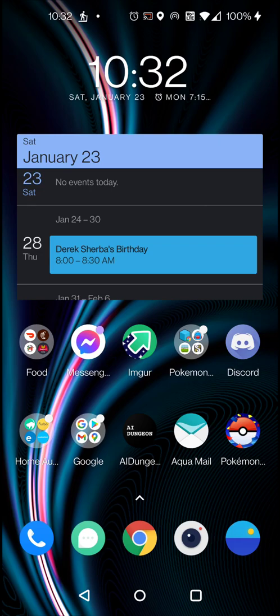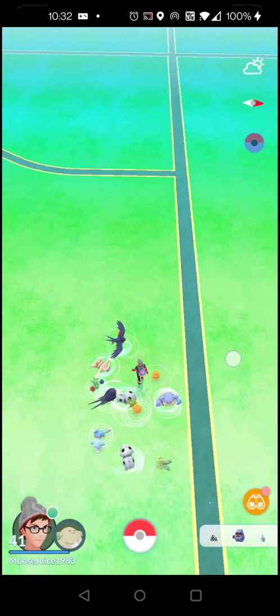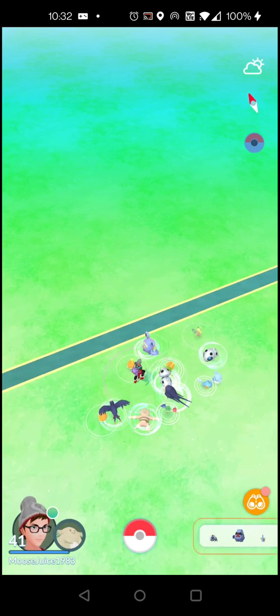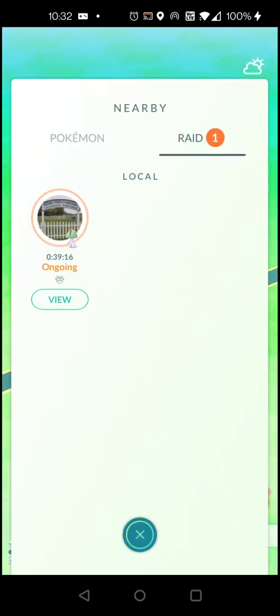Alright, so I guess it's time to try to make a little video on how to use the raid bot on Discord. Right now if I open the game, I'm at home but I can reach a gym from here that I added, and there happens to be a raid right now at this gym for this Ralts.